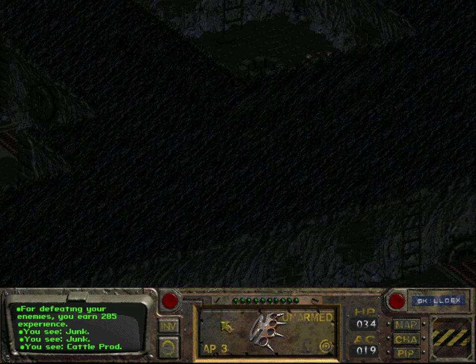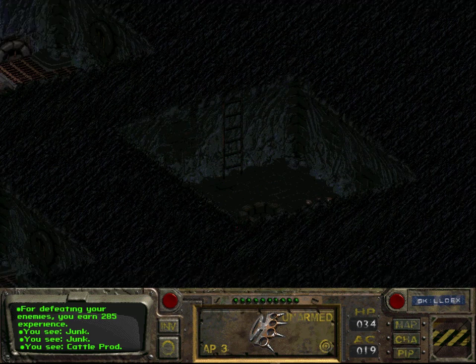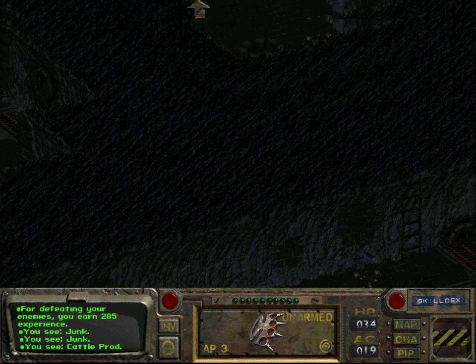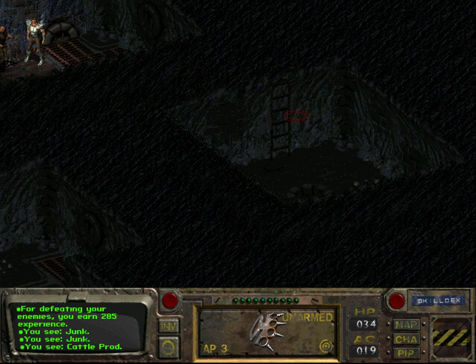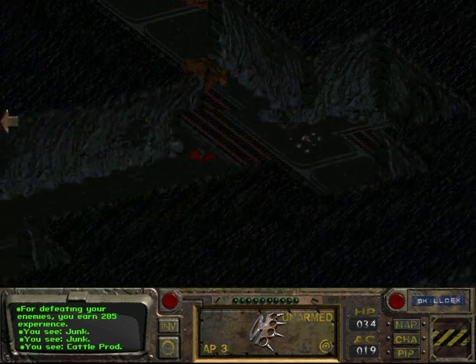I think we need to get over there. We need to find out how to get to this place on the surface. Apparently you access this part via the surface, so we need to find that route.